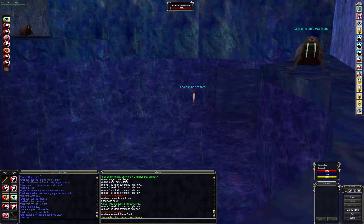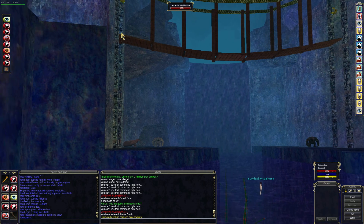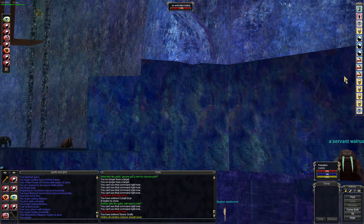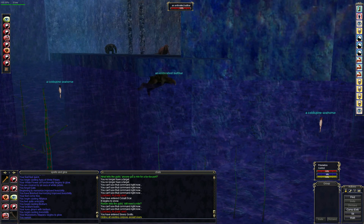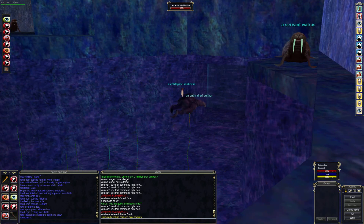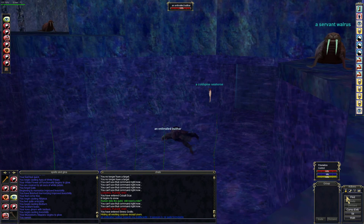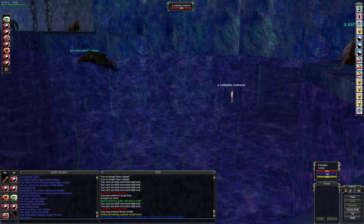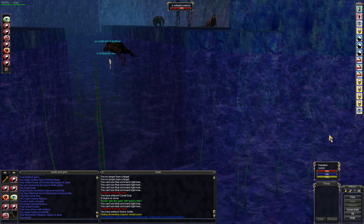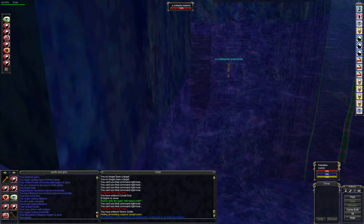He's actually supposed to be up here on this bridge, pathing across this bridge into this breezeway up near the top of the castle. But since the patch, he's just completely in the wrong spot and pathing back and forth here. The troublesome part is he doesn't see invisible, but unlike the seahorses and the maidens, he will come out of the water. So if he sees you, he's going to chase you and you're going to have to zone out.